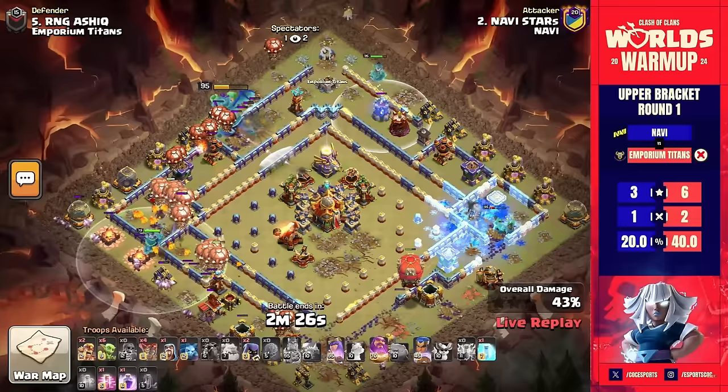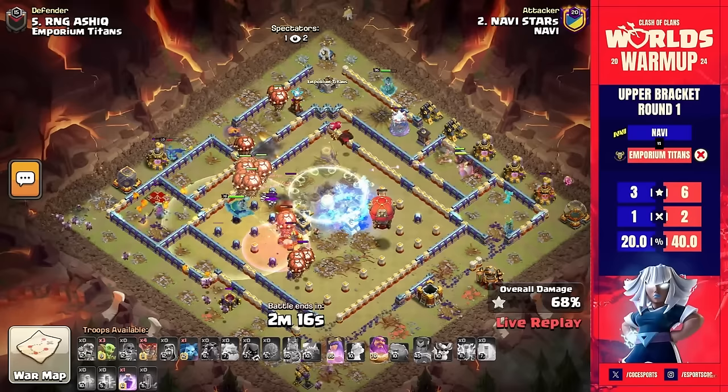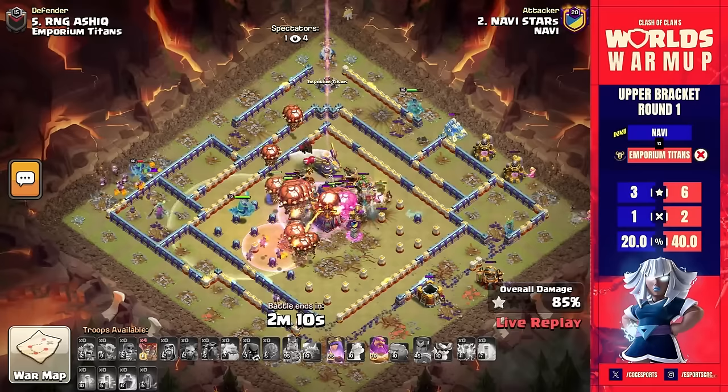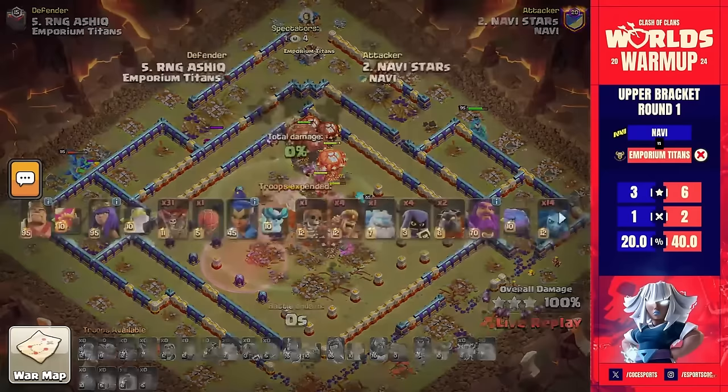Approaching from all sides is going to help force these balloons in towards the middle of the base, because the heroes on the north cleared out all those defenses. Now the balloons go into the heart of this base. There is an invisibility spell tower, but because he's cleared out all the defenses from the ring, everything's just meeting in the middle to get the triple done. He's going to be under a minute — wait, he's at 61 seconds. Stars, are you serious?